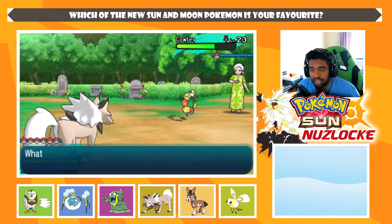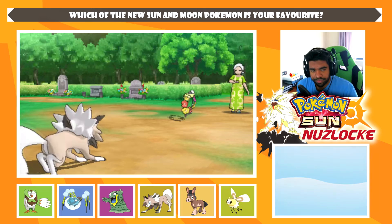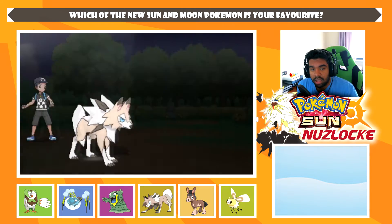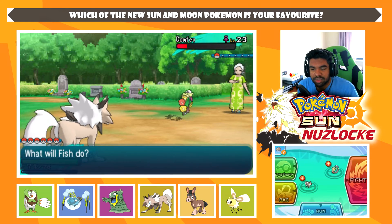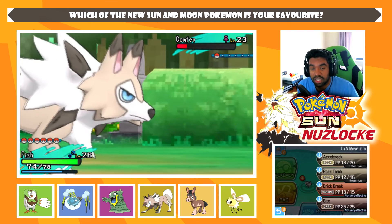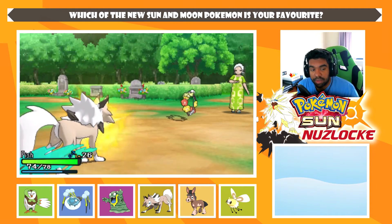Rock Tomb — this should get the KO. It does not, unfortunately. Hopefully this person doesn't go for another attack. I was thinking it was Rock Slide in my head — since when does Rock Slide lower speed? Then I realized we're not using Rock Slide. We are confused — can we push through? We cannot push through.